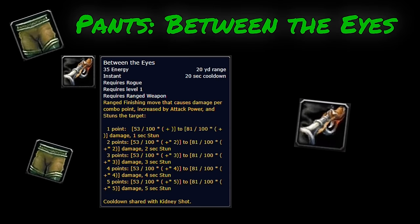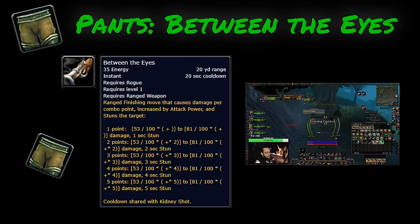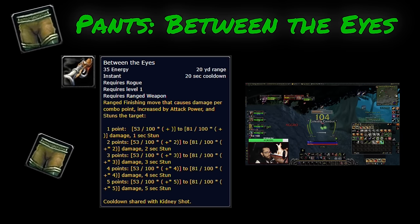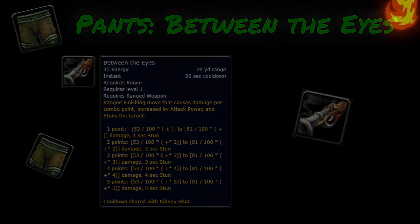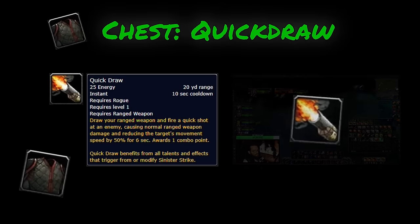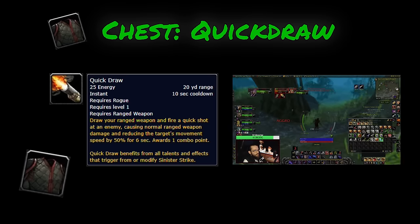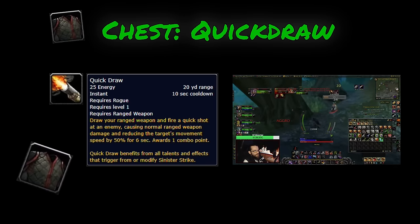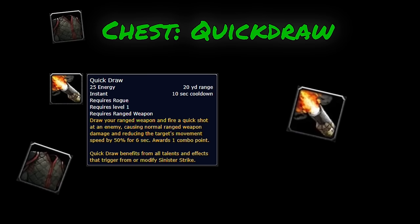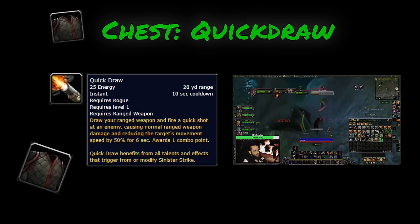Now we all know you can't have a good rogue PvP build without a good stun. Between the Eyes is the best thing we have available right now. And we're also going to take advantage of the fact that it's a ranged attack that uses your ranged weapon. Quickdraw is one of our strongest tools right now as a rogue in PvP, applying a 50% slowdown effect for 6 seconds and allowing us to deal damage and build combo points from a distance.